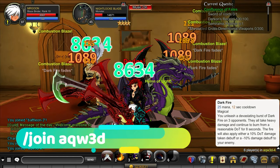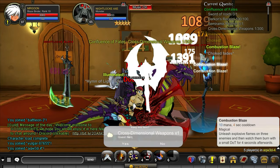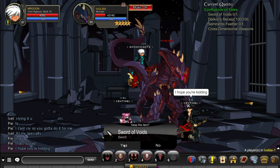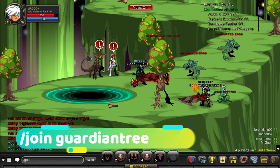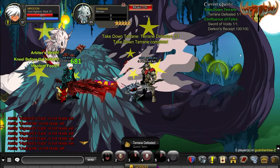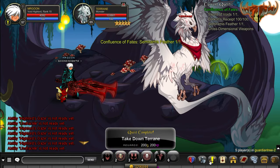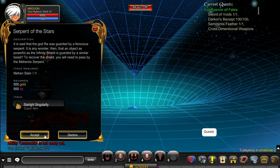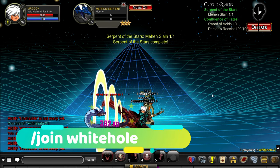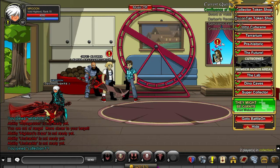Moving on, join AQW 3D and defeat the three enemies which are the floating weapons — they will drop you the items, though you do need to farm quite a few. Join Ovolus and the boss there will give you the sword of the void. Next join Guardian Tree, accept the quest on screen, defeat the boss, and make sure you turn that quest in — that will reward you the drop you require. Similarly at join Whitehole, accept the quest there, defeat the boss, and turn in the previous quest to get the item you need.